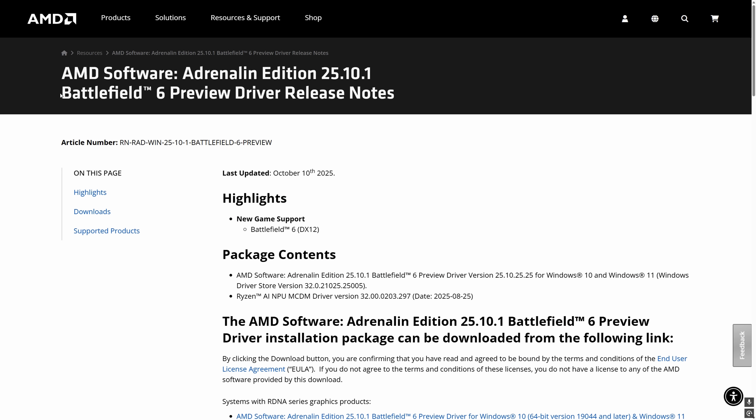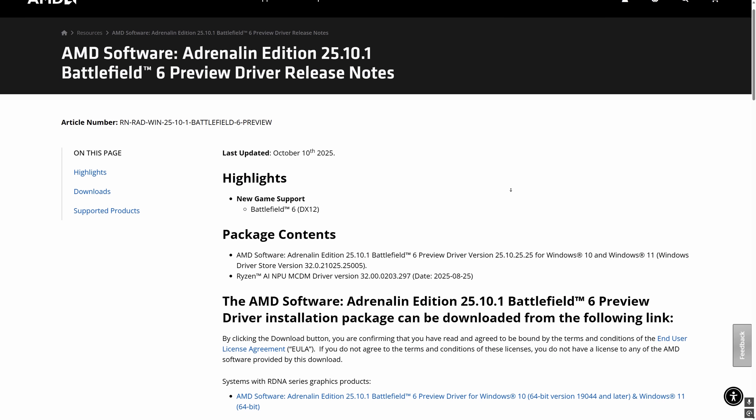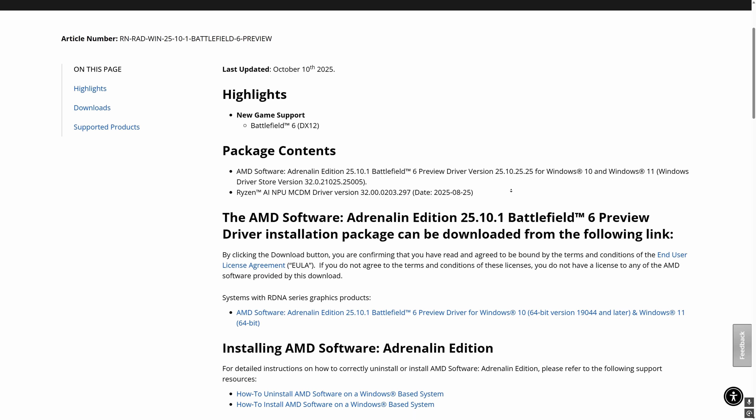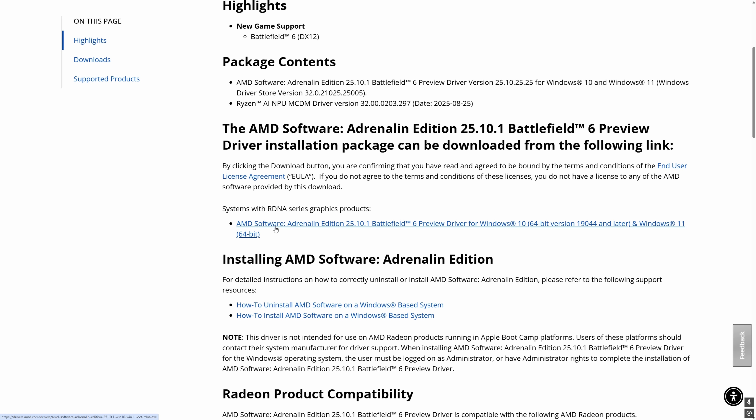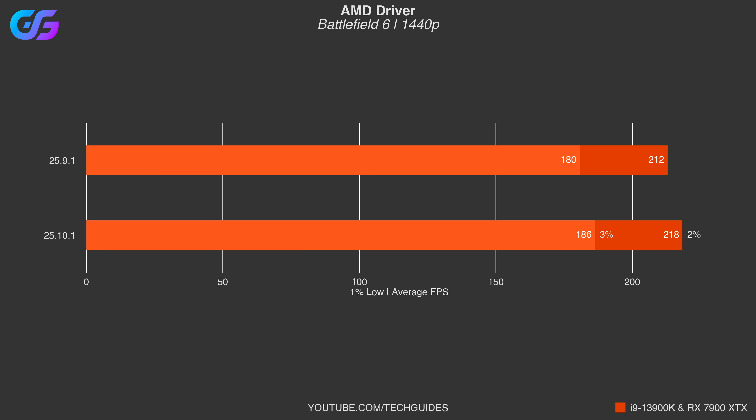Starting with graphics drivers, there is now a preview driver for AMD graphics cards which can be downloaded from AMD's website - link is in the description below. If you scroll down you can click the link which will give you the preview driver for Battlefield 6. From this benchmark you can see that the new driver performs significantly better both in terms of average FPS and 1% lows.